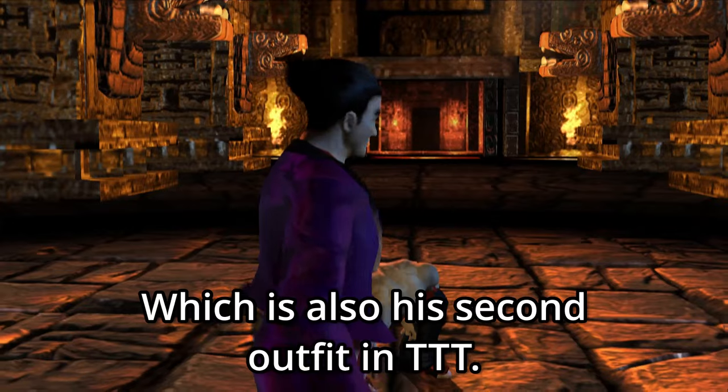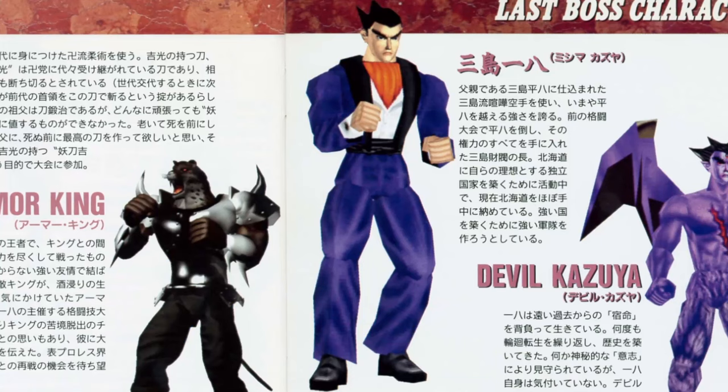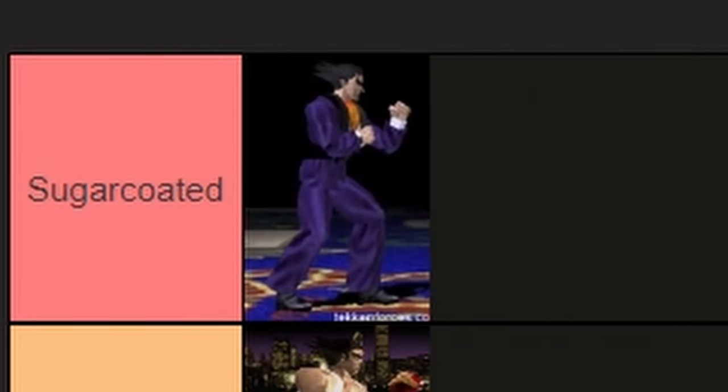Here is Kazuya's third outfit when you face him in arcade mode. Look at this outfit — that just screams 'the boss.' He is the boss. He's got that nice purple suit. That's when he started his purple fetish in his outfits — spoilers, you're gonna see a lot of purple. Why? Because devil, that's why. Aside from purple, it's still peak Kazuya design. This is the era where his outfits are basic but effective, and this is a very effective design. It gets the 'sugarcoated' tier.